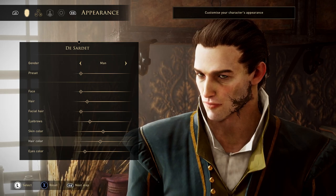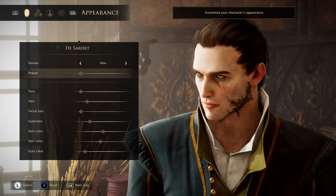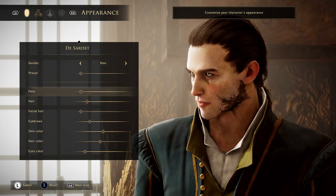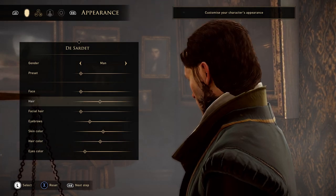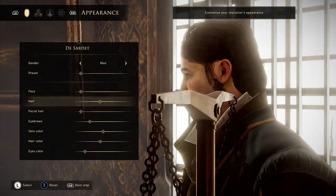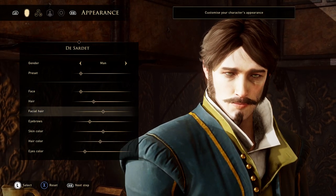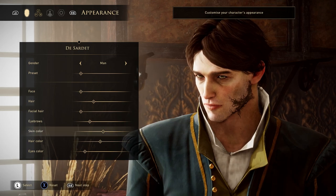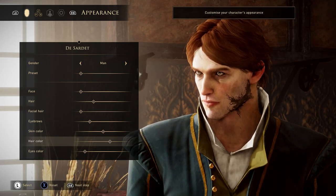Here we are already in the character selection menu. First of all we have to choose a character — I'm going for a man. We can choose some presets, and I do like this character already. Let's choose some other hair though — I'm a big fan of long hair on characters. There isn't a real long hairstyle that I like here, so we're just going for the standard male one and some facial hair if we want. I'm going for none in this case, with some decent eyebrows.